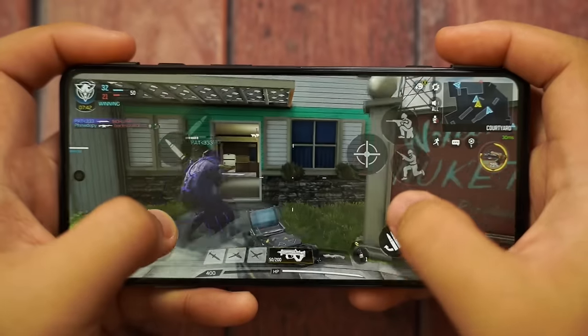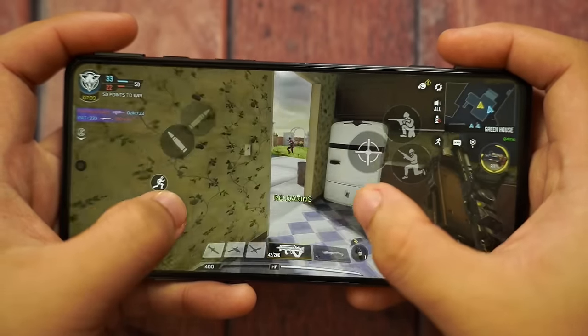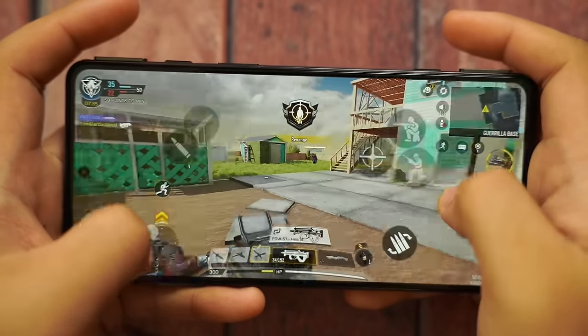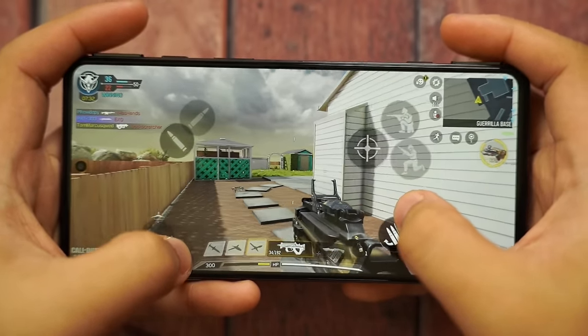I also tried the 720Hz touch sampling rate — it's incredibly responsive. Especially in FPS games and shooter games, response time is crucial. If you're a pro player, you don't want any delay, because sometimes just a small movement or a quick look — and you're dead.